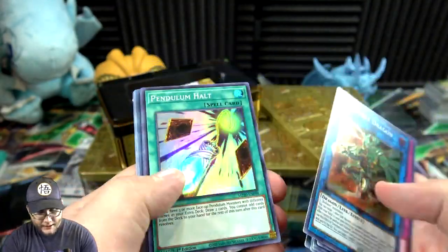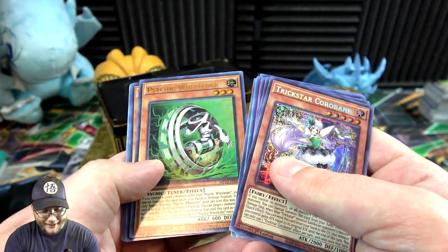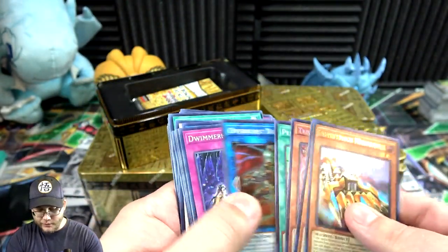Overburst Dragon, Pendulum Halt, Trickstar Corobane — that's a good one because I remember that being a pain to get. Psychic Wheeleder and then Phantasmay Harvester. I don't think you guys care too much on the commons and rares.